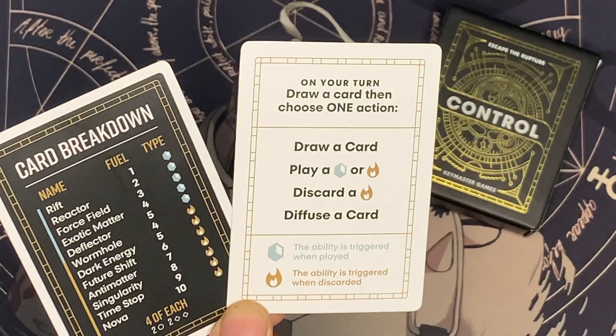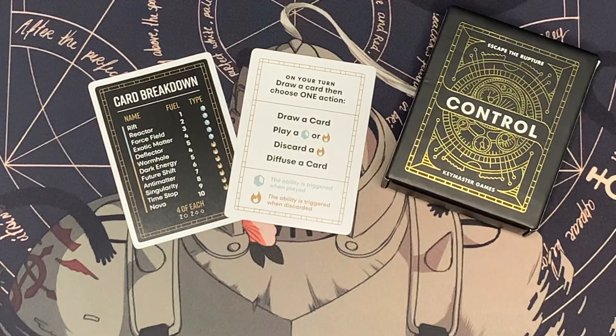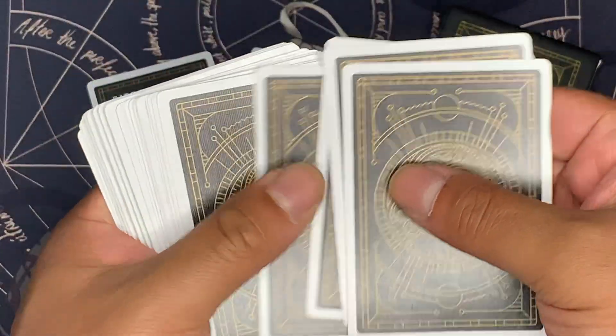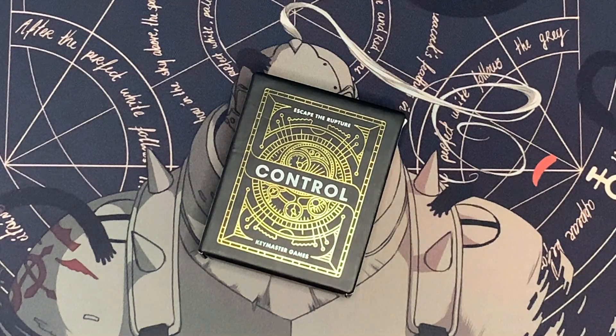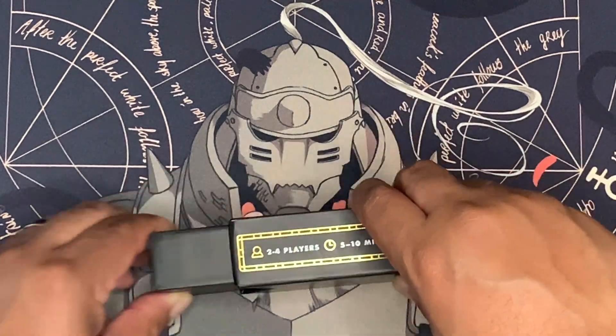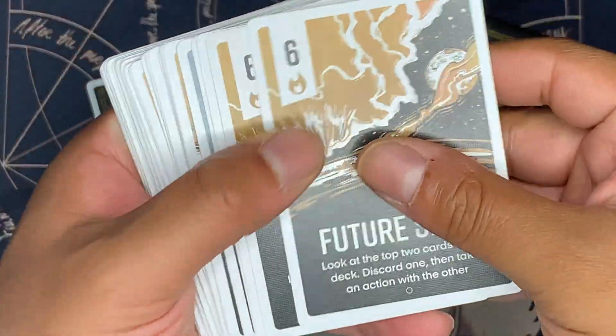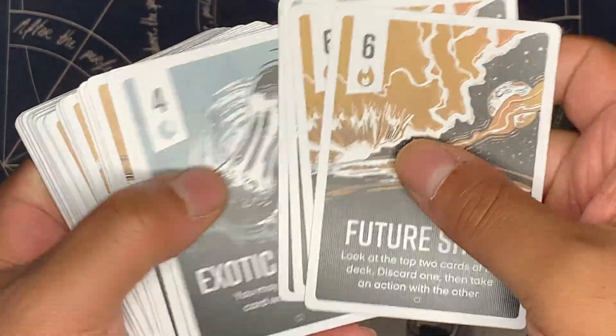Control is a trick-taking card game for up to 2-4 players by Keymaster Games. In Control, each player is a time traveler racing to fuel up their ship and escape a catastrophic time rift, all while sabotaging the other players and denying them fuel. The first player to reach 21 fuel points by the end of their turn wins the game. Rounds can take anywhere from 5-10 minutes, and even shorter when you get a real understanding of all the cards in the deck.